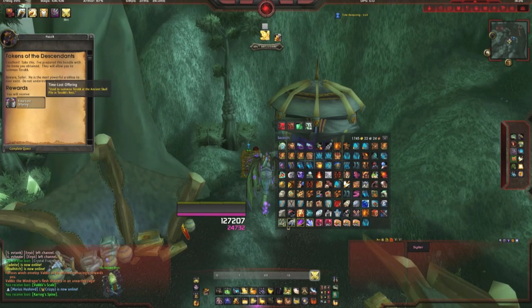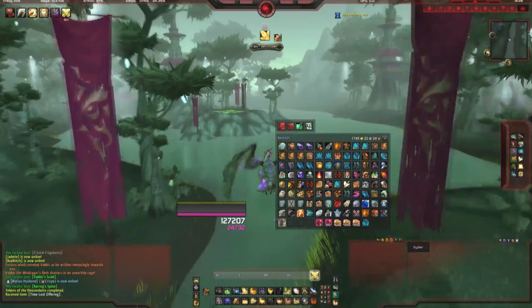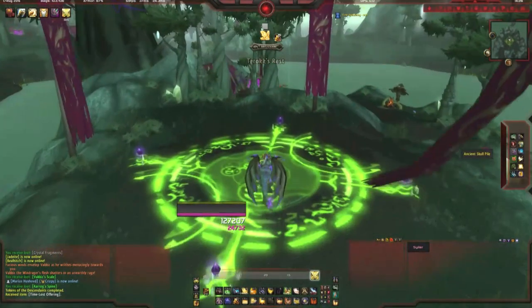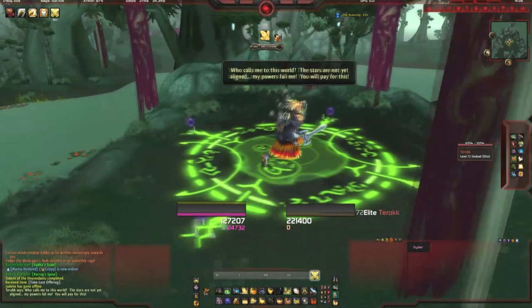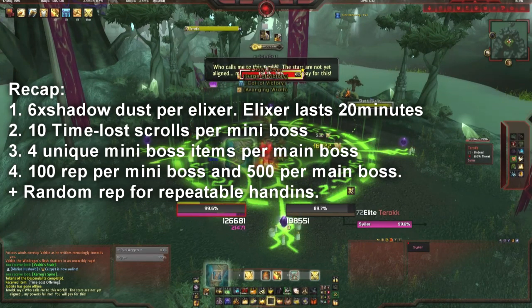The urn will allow you to summon the main guy in the middle, and you'll be able to summon him every 20 minutes. The mini-bosses are repeatable for 100 rep and the main boss is repeatable for 500 rep. He does have a cooldown of 20 minutes, and you do need to recollect the items each time you want to summon him. So you have to go collect four items, turn them in, summon him, kill him — and repeat.